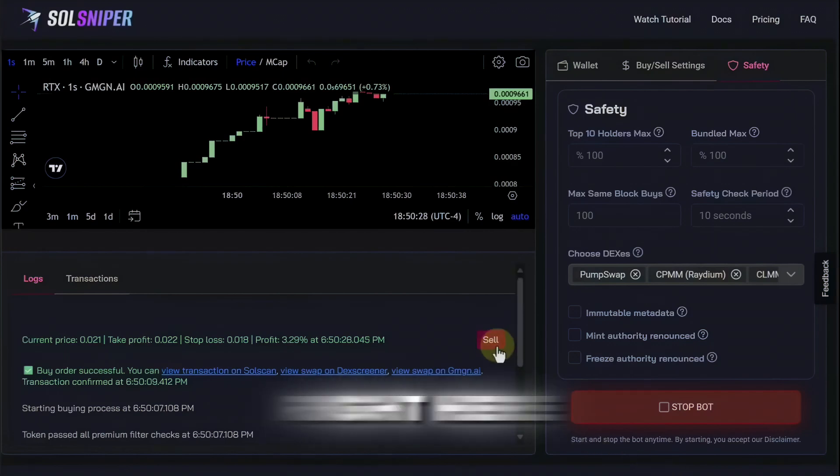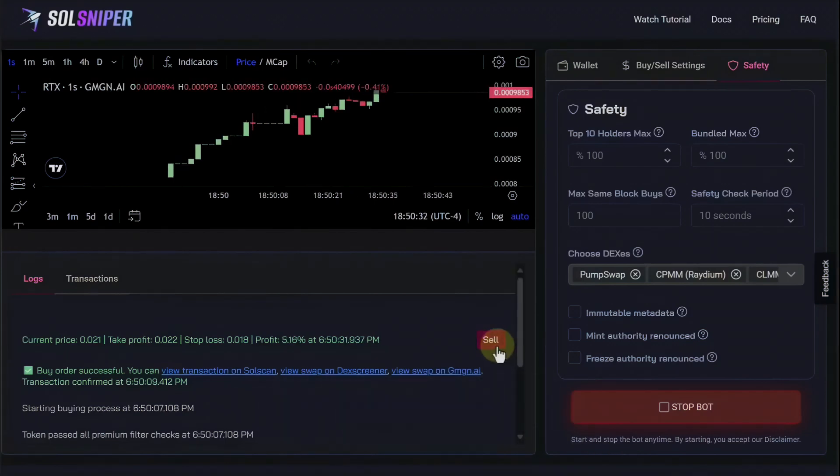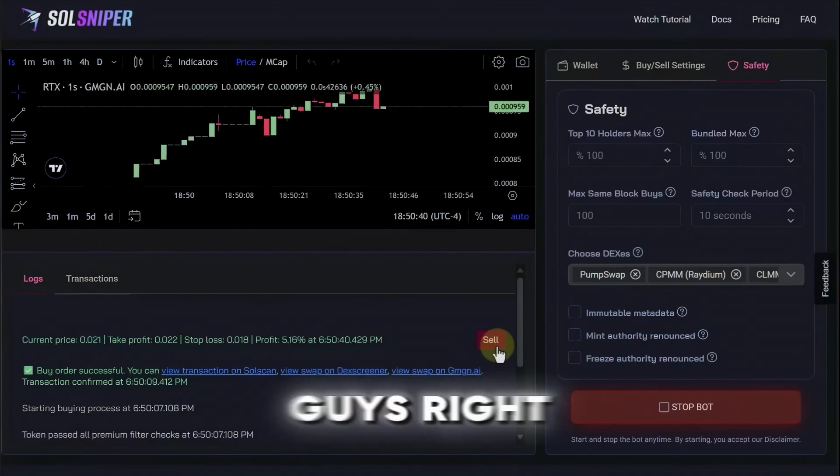By the way there's a sell button right here just in case things are going crazy and you can't wait to take your profit — you can always just hit the sell button and get out of that trade immediately. So another tip for you guys right there.